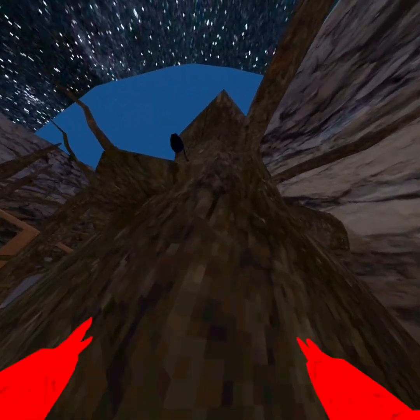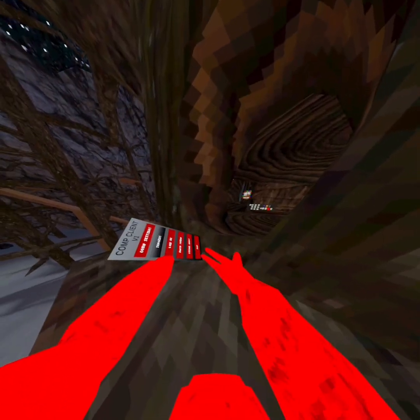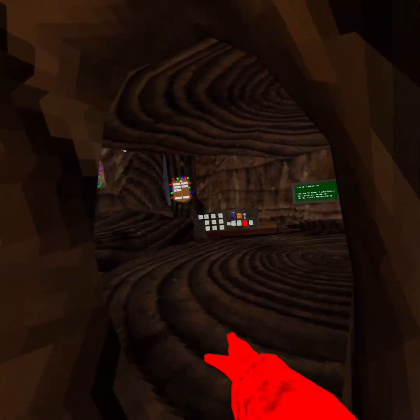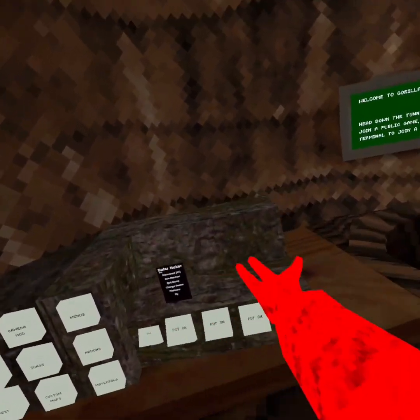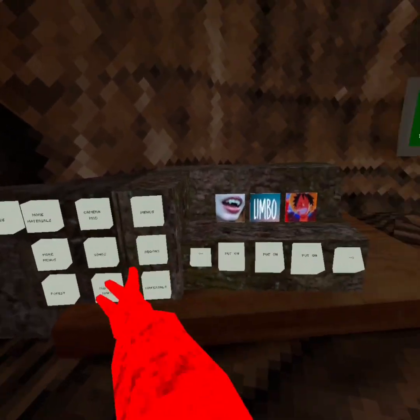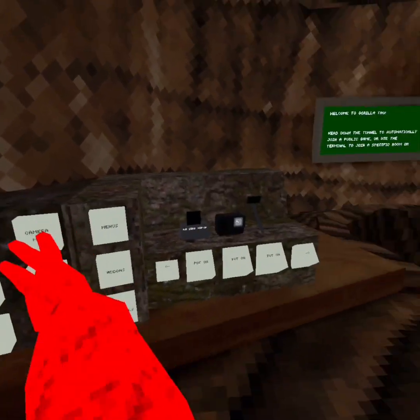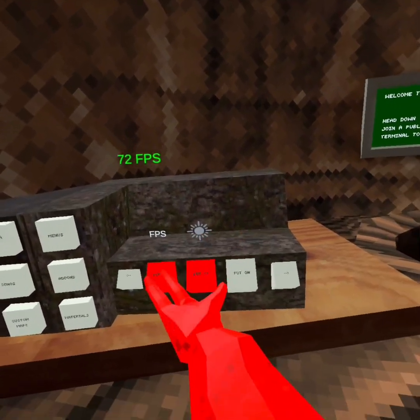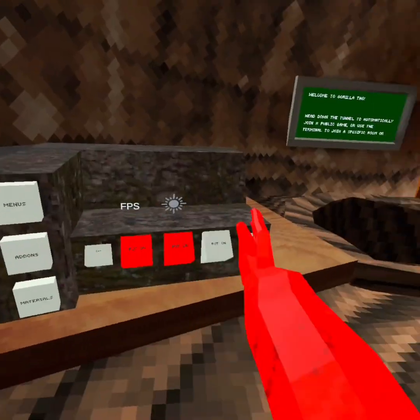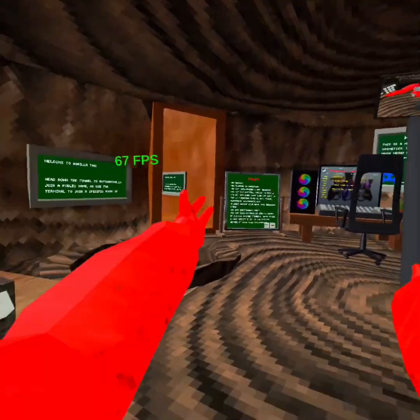Here I'll give you a tour of everything after I turn off FOV. There are six mod menus like I said — more menus. There are songs, and there's camera mod. Only two camera options: FPS and that one. So camera mod — you press your trigger.